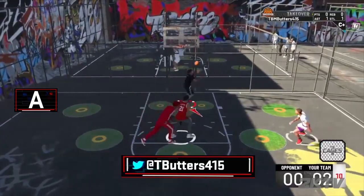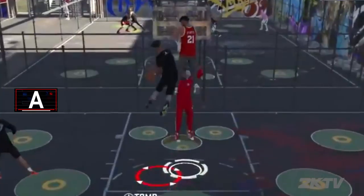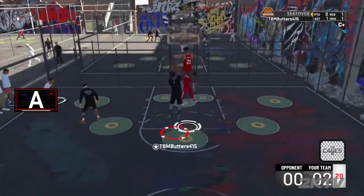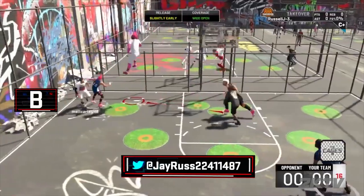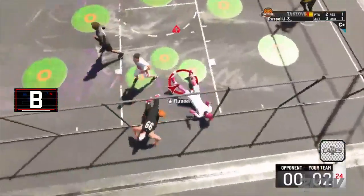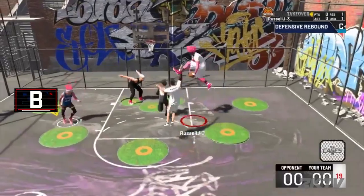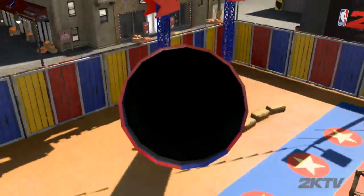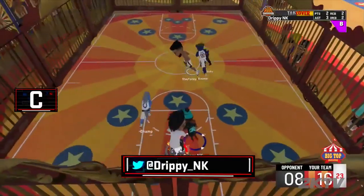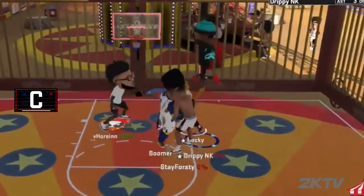Kicking it off with T-Butter 415, going coast to coast and soaring on two defenders for the two-hand flush. Don't jump, young blood, or you'll end up like both the defenders featured in this clip. Now we've got J-Russ getting up to swat the shot and catching a body on the other end, hitting them with the between the legs reverse. Now let's get some Big Top Challenge action with Drippy 2K, snatching the clean shot and going the other way to jump over everybody. These mascots can't hang with the big heads.